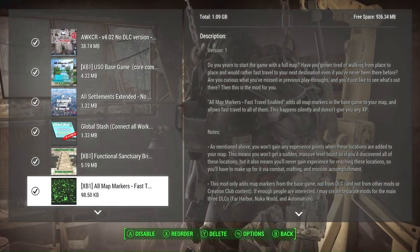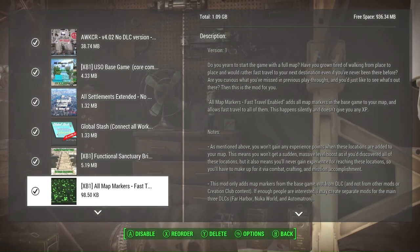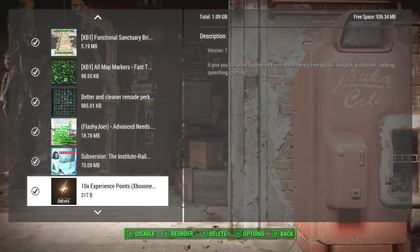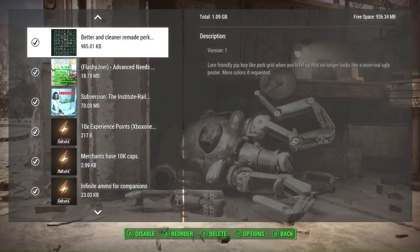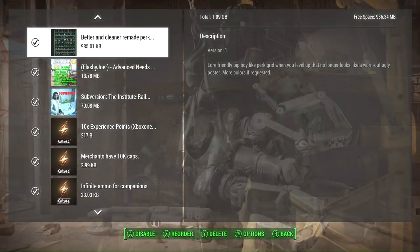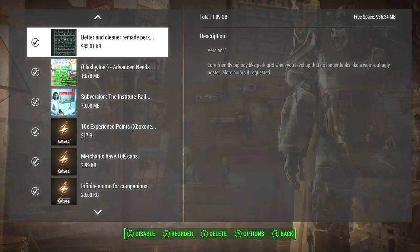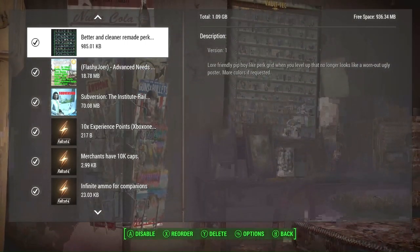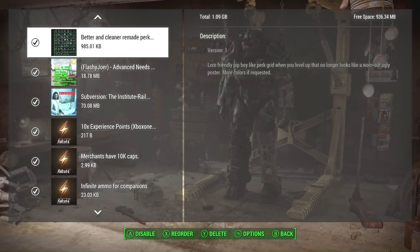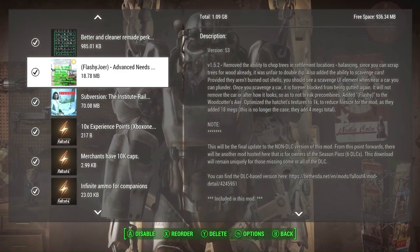There is also a version with no fast travel so that when you do travel to new locations you'll actually get the XP for it — with the default version you won't get XP because locations have already been discovered. Better and Cleaner Remade Perks edits our perk tree, reformatting it and making it a little nicer to look at. It's more of a personal taste thing but it does improve the interface.